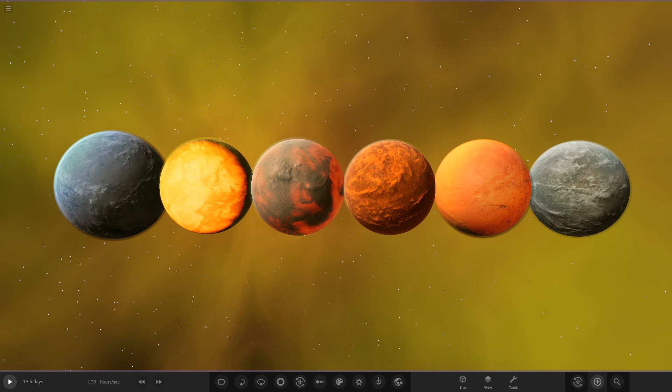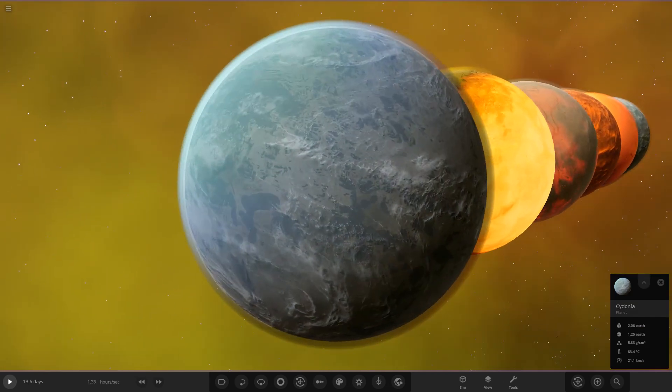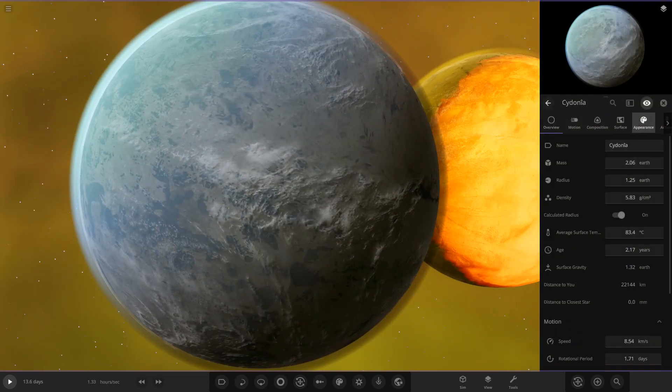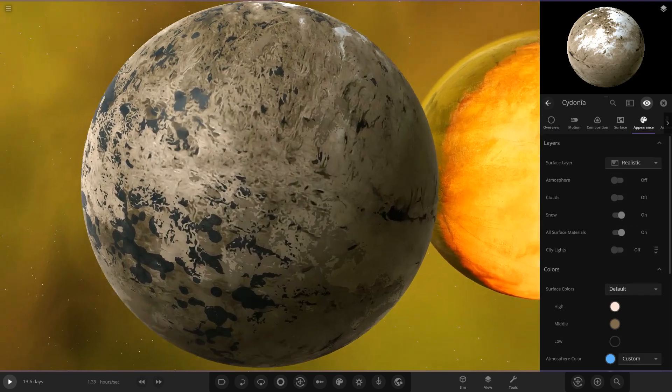If you remember, last episode was the scorched desert object competition. We had six objects, and looking at the results — oh my god, it was close. Taking the win by one point: stuck in 2D got six votes, and siren was right behind him on five votes. The winning object, stuck in 2D's, was Crydonia — this object here — which had quite a cool backstory as well.